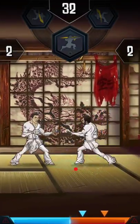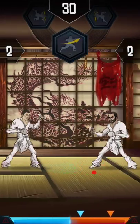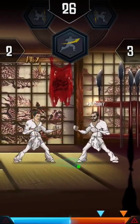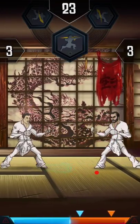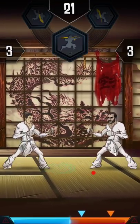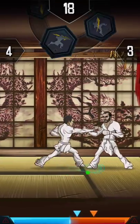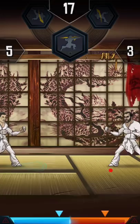I'm doing not too bad, still getting used to the controls. When you do a successful block you'll see a blue animation, and then you can attack right away. You also see that blue animation when you're dashing forward.